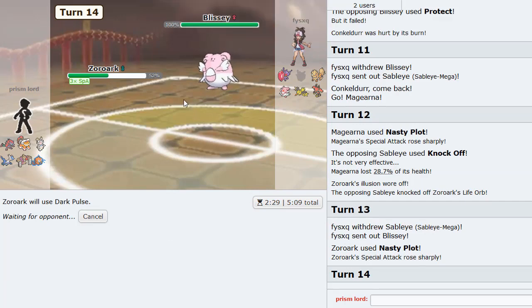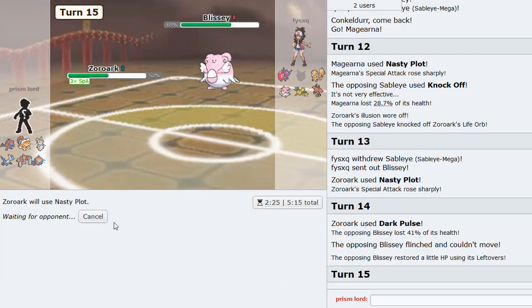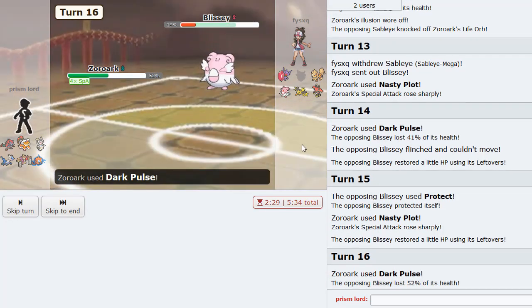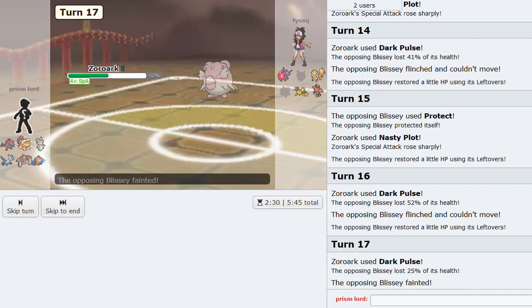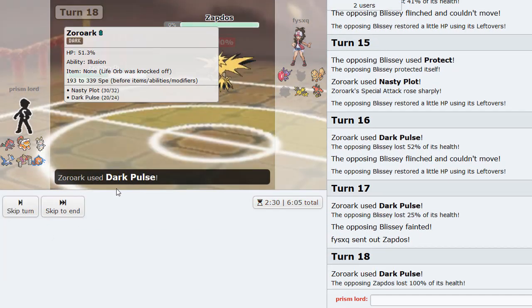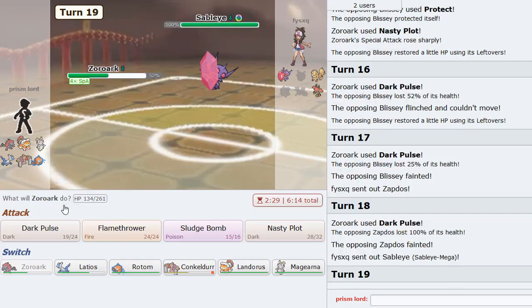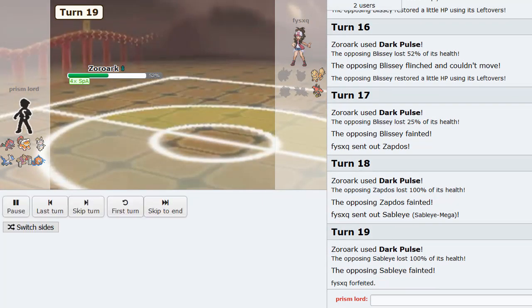Let's pulse it up. We are at 1017 attack - this is 41% and we flinched it too! This is actually really good. I think that's good - I think it's game. Zoroark just swept this man's team. We flinched it - nice! Dark Pulse this - that's going to be GG. Just 6-0'd stall. Nothing better than seeing a 6-0 and it's a stall team.